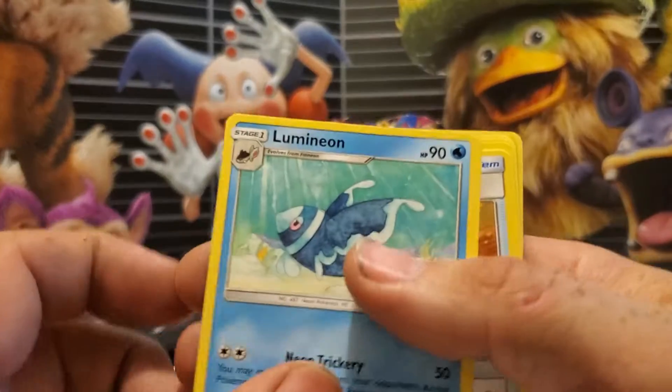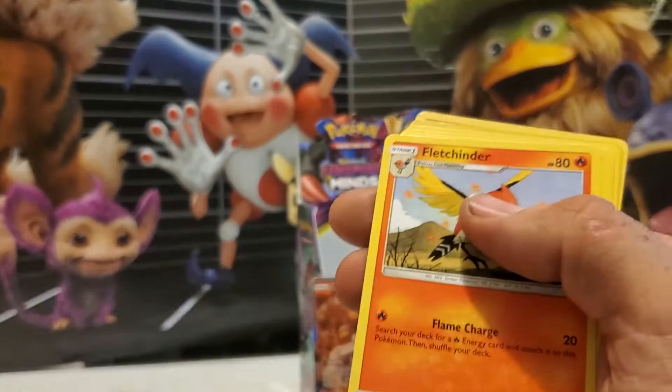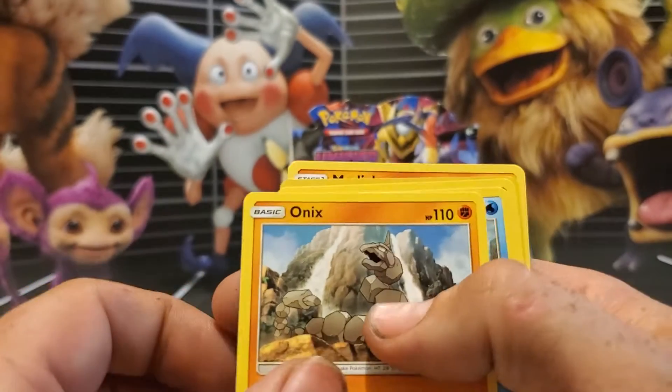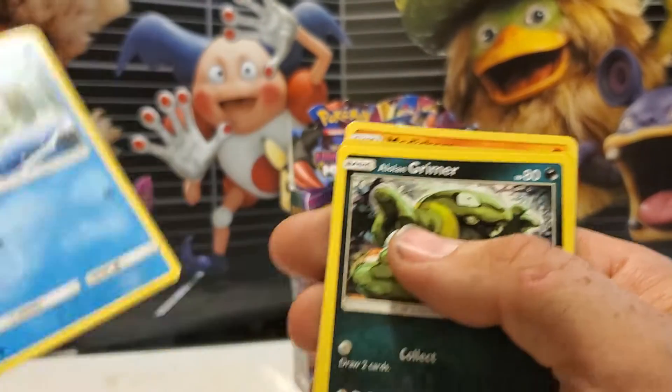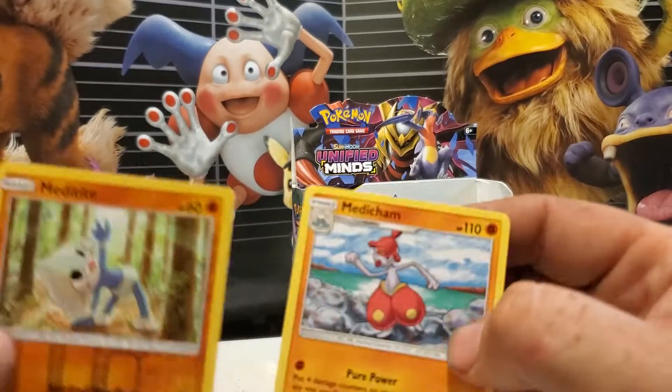Energy, Luminion, Armelian Z, Trainer, Fletchinder, Star, Sunfisk, Onyx, Finian, Alolan Grimer, Reverse Holo Metatite, and Medicham.